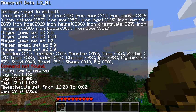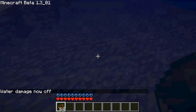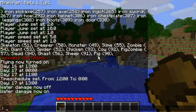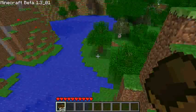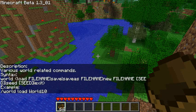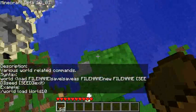I'll skip 'use portal' for now. 'Water damage' turns drowning damage off, so if you go into water you won't drown. Turn it back on afterwards. 'World' has a bunch of commands — probably the most useful is 'exit' to quit a world without saving. You can also save, load, create new maps, set seeds, swap, and load files from anywhere.